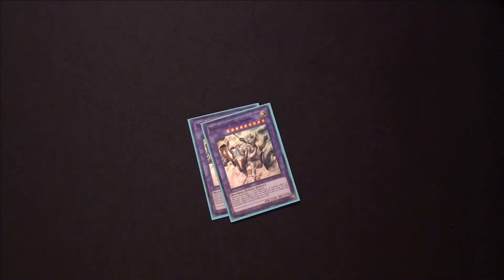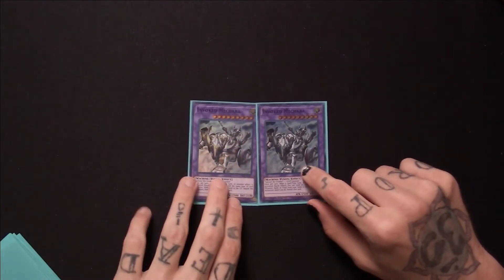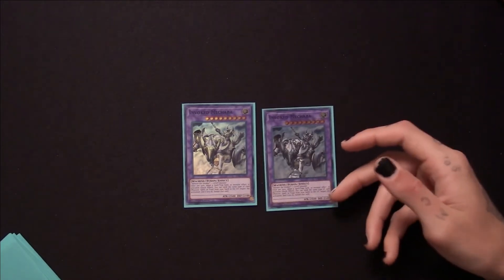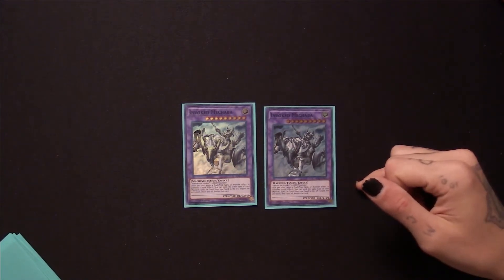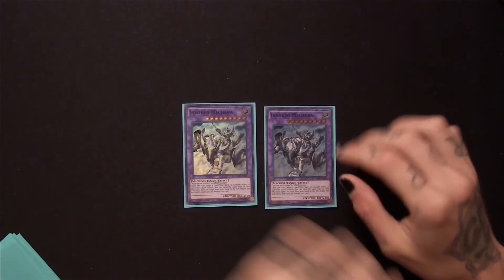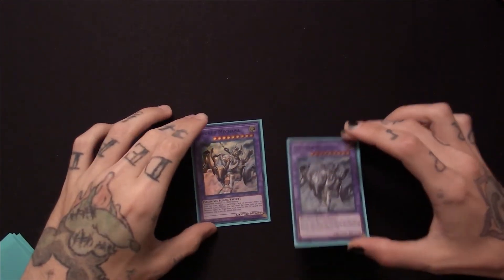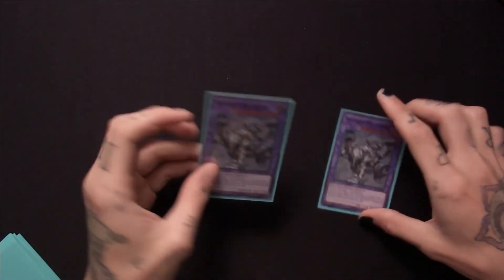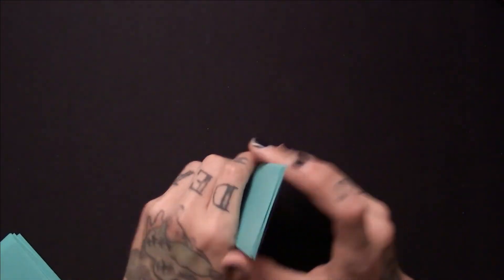Now we're going to move on into the extra deck. Starting off with the Fusion Invoked engine, I run double copies of Invoked Mechaba — probably one of my favorite cards. It's alright at 2,500 attack. It's a soft once per turn, so if you summon another one you can use its effect again. Whenever a spell, trap, or monster effect is activated, you can send the same type of card from your hand to the graveyard to negate the activation and banish it. So if you bring out double Mechaba and they activate a monster effect — negate it — then they try to activate a spell — negate it again. It's just great, the fact that it's a soft once per turn.